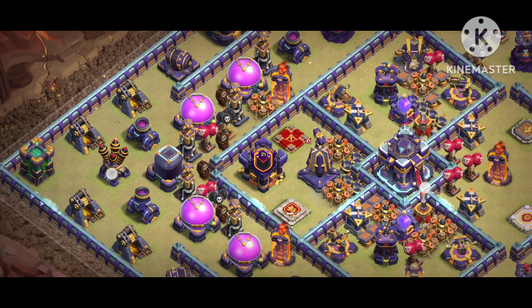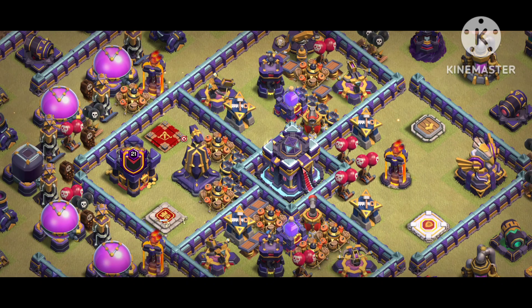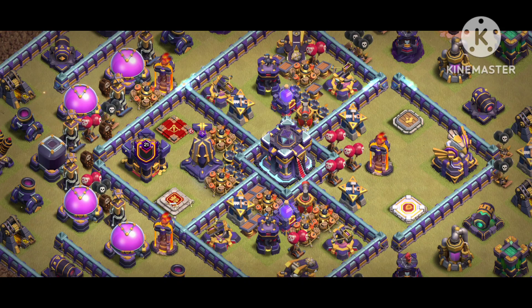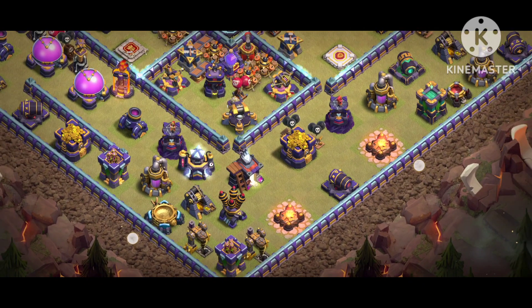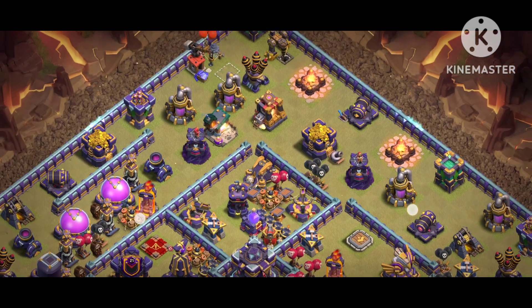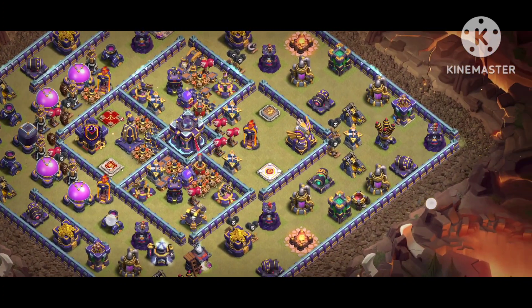You can see the hidden Tesla placement at the back side, the Monolith, the Royal Champion, the Warden, and there's also a Spell Tower. The Bomb Tower — what's called the Spell Tower and Bomb Tower — are inside the core, and that's why a lot of players fail on this base. I'm trying this base in Clan War for myself and it's giving me really good results, so soon I'll show you the war replays too.